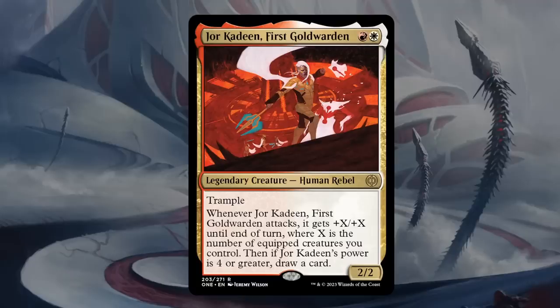Then we have Jor Kadeen, First Gold Warden — our first red-white card. Red-white cares about the Formirudan equipment mechanic, and that's what we'll see here. Two mana, 2/2 legendary human rebel at rare with Trample. Whenever Jor Kadeen attacks, it gets plus-X/plus-X until end of turn where X is the number of equipped creatures you control, and if it has power four or greater, it also draws a card. It needs to attack to start drawing cards, so there's concern if the opponent can take it out, but hopefully you get to draw a card on the way out. There are some equipment that give flying, perfect to pair with it so you keep drawing over and over. The fail case is a 2/2 trampler for two, which isn't exciting, but hopefully you've got at least a few equipment to enhance it. I think C+ for Jor Kadeen.